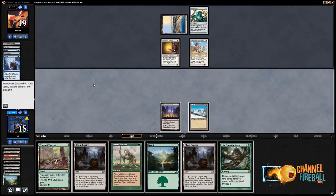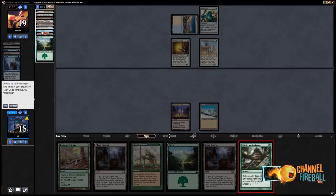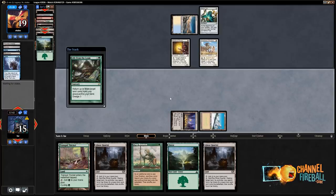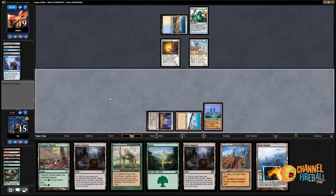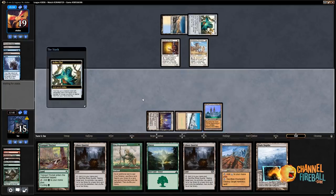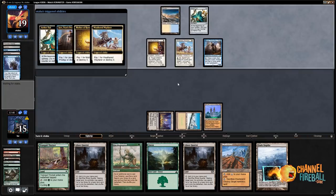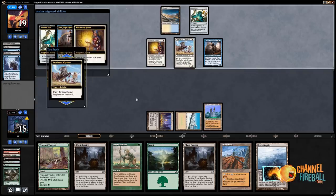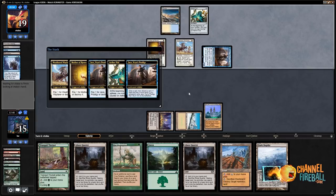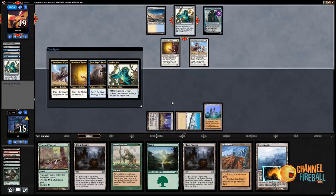We're just going to play Tabernacle this turn. Tabernacle at Pendrell Vale is just a very stupid card, honestly. This card is utter nonsense — making your opponent pay one for every creature they control. Now they're going to put in Jace. They could keep one of those three creatures. They discarded another Aether Vial — so I'm playing against blue-white Humans, or Death and Taxes, I don't know.